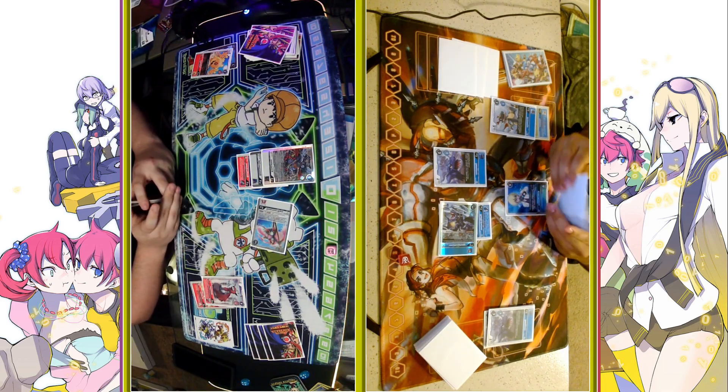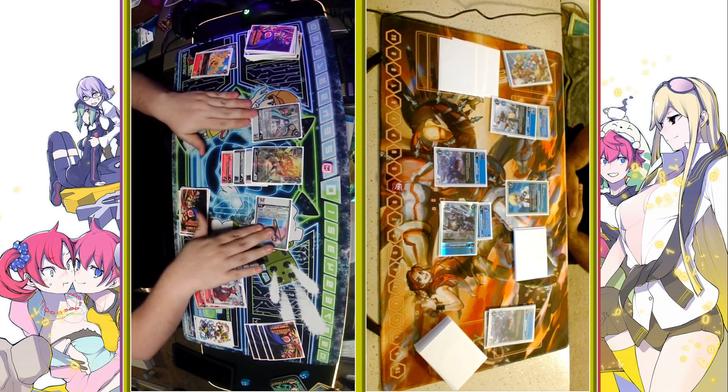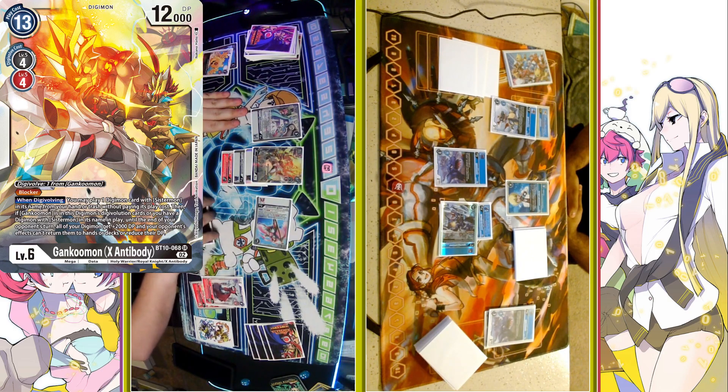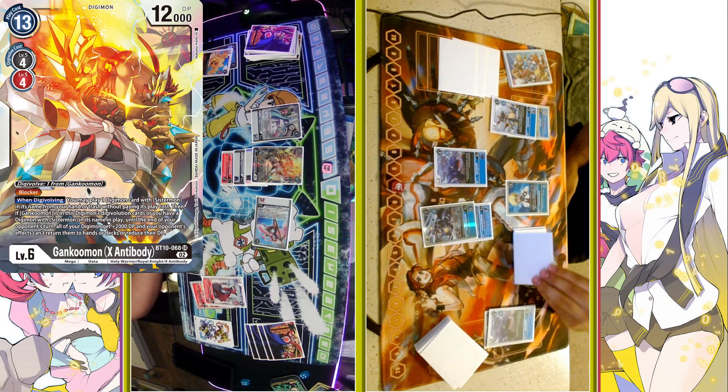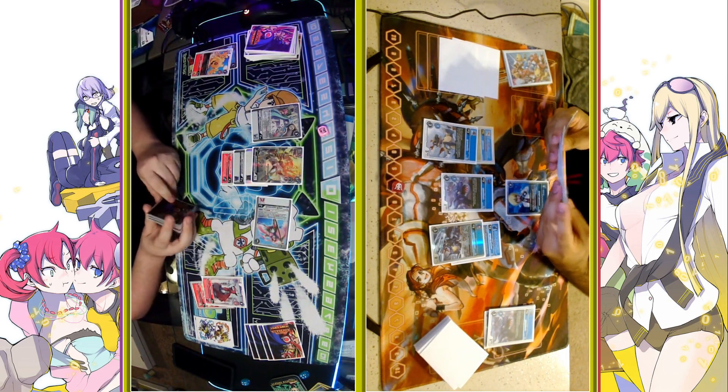Sistermon Blanc is going to swing running into the Gaussmon, but of course it's only 1,000 DP, so not going to die there. And then we are going to see a Genkumon X Digivolve for a cost of 4. Genkumon X will then allow you to play a Sistermon from hand, so CL is going to come down. I do believe it's a blocker.